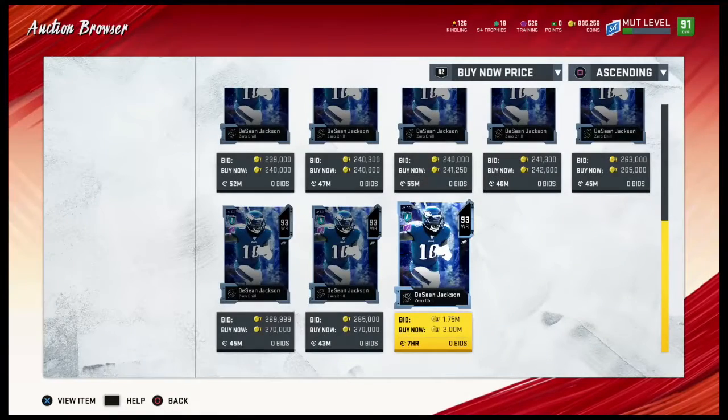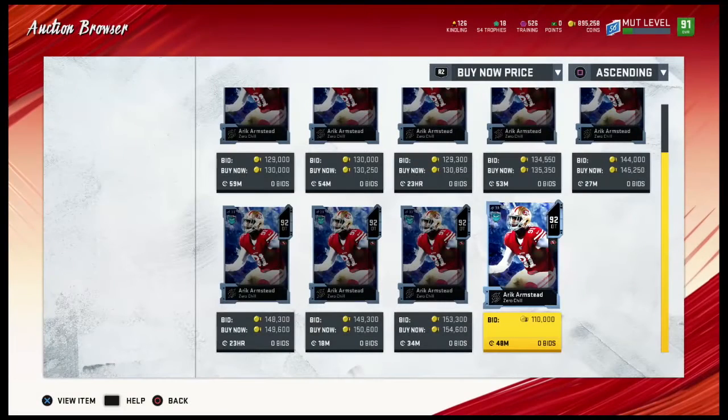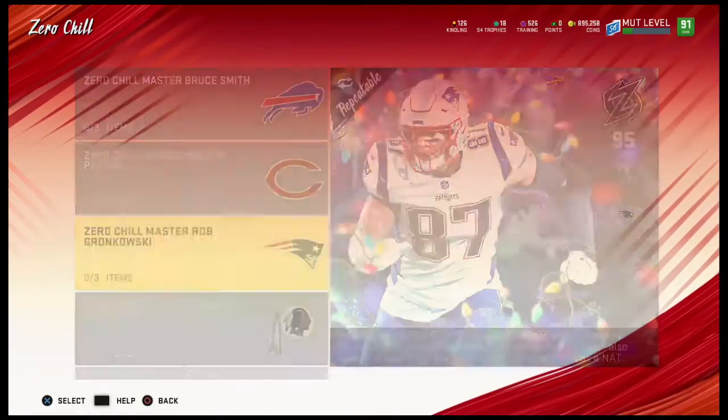That looks like a pretty decent card. Eric Armstead has 74 speed, 83 acceleration, 89 strength, 90 tackle, 87 play recognition, 88 block shed, 90 power move, and 74 finesse move. Now Rob Gronkowski is the one that looks worth it out of all of them.